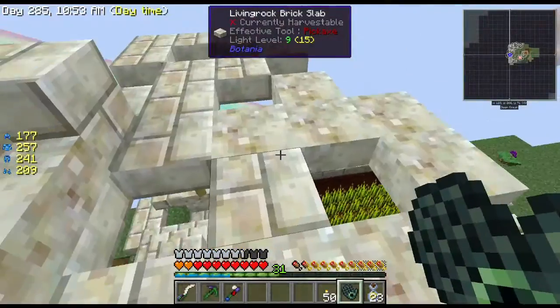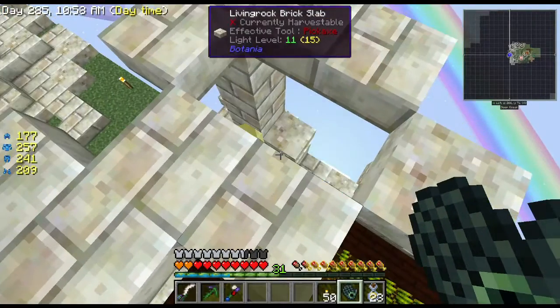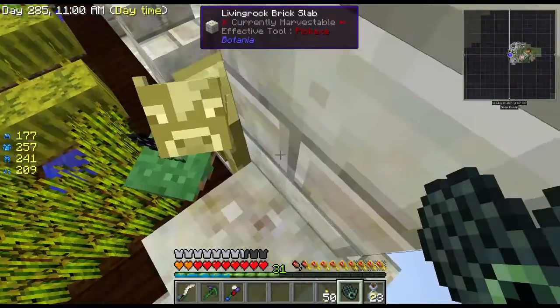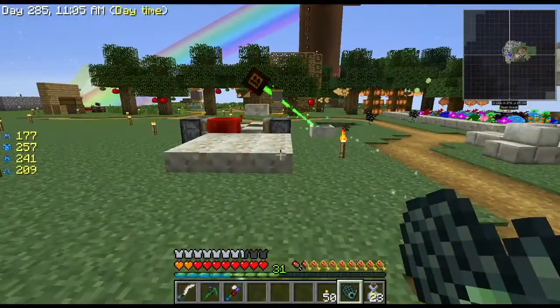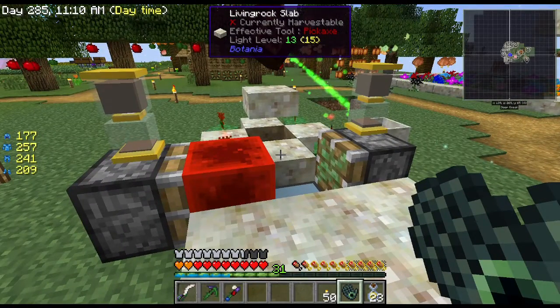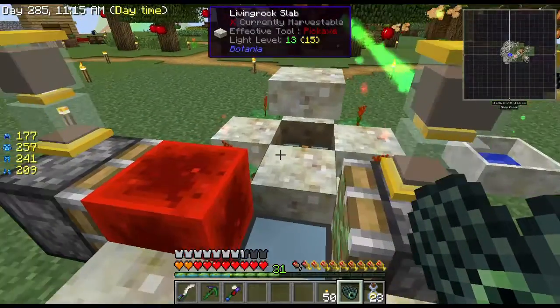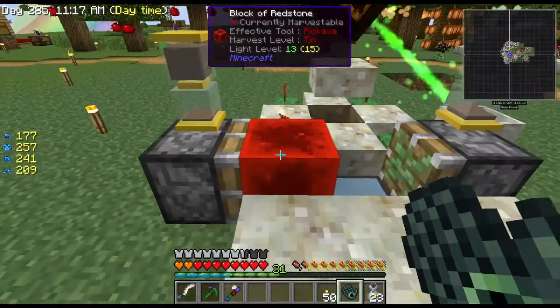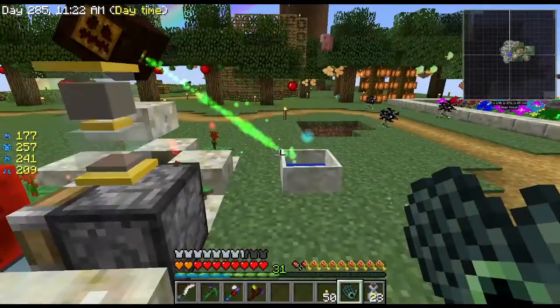Down there is my farm — nether wart, sugarcane, and melons. I was working with thermal lilies, and they do work. This setup works relatively okay and I do get a decent amount of mana out of it — a little over a quarter of mana in probably about the last hour or two, so that's not bad.